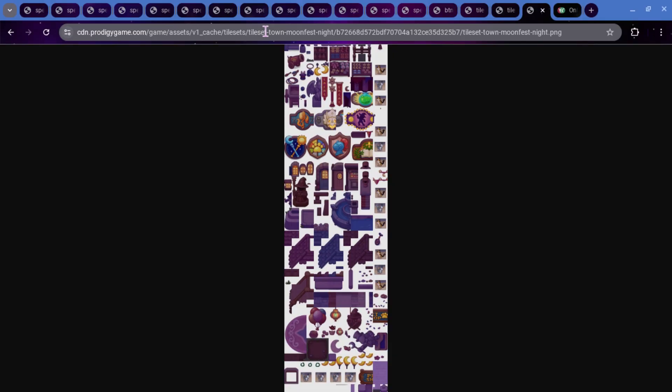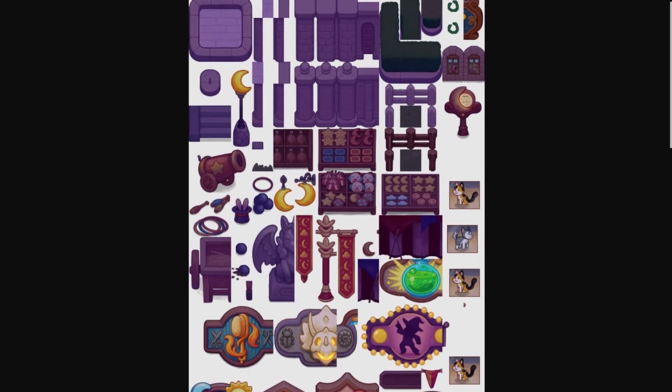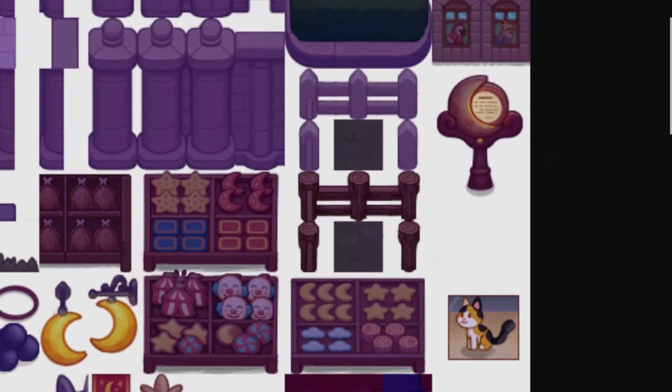We also got a tileset called Tileset Moonlight Extras Night, which is basically just the Harmony Island Arena updated for Lamplight Town - this is what it's going to look like during Moonlight Festival. Then we have the big tileset for pretty much all of Lamplight Town, called Tileset Town Moonfest Night. We have the sign for Moonlight Festival which will just be a moon and some text.